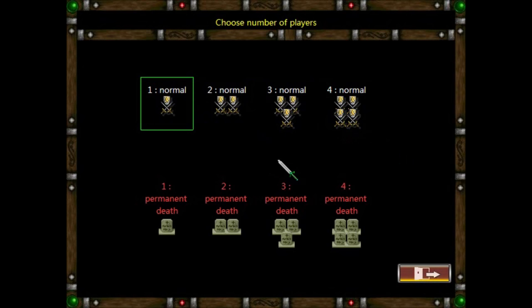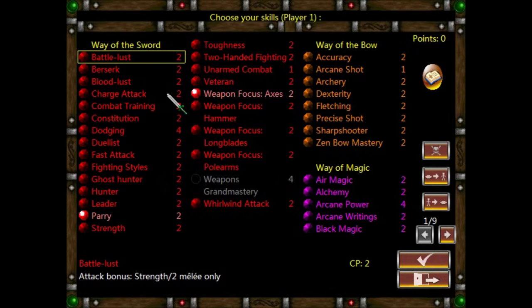It's kind of a hot seat thing, so one character will take their turn — which can consist of several actions, as you'll see — and then the next player will take over the keyboard for their turn. There's permadeath, as you'll see. So we'll just jump into the one-player version here.